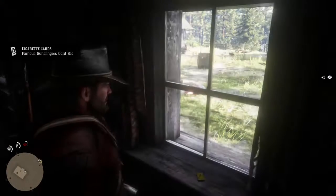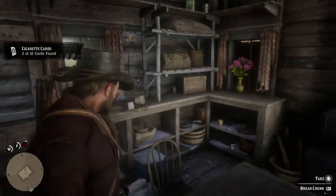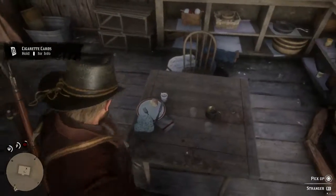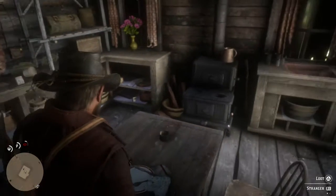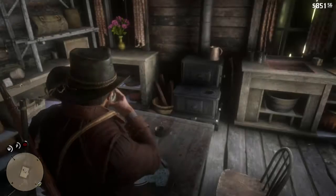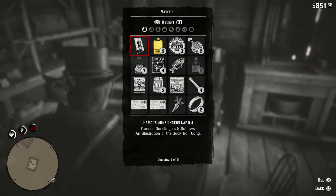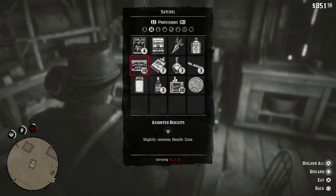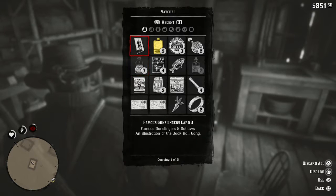Gunslingers. Alright, we got ten more cards to go apparently. What was on the table? Bread chunk — yeah, sure. We actually are kind of hungry, so that works out nicely. Provisions — let's eat that. I'm not gonna eat that raw, that's a little crazy. What else do we have for food? Not much, huh? Biscuits. A lot of carbs.